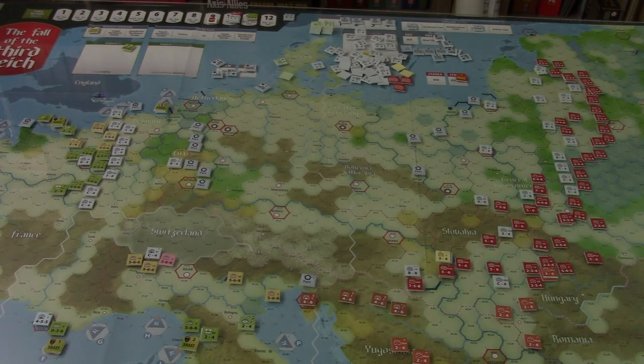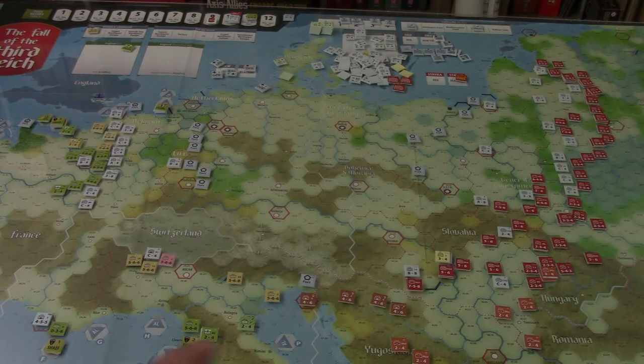Before we get too deep into the reinforcements, of which there are quite a few, I want to talk about progress as the Allies so far. If you compare this rough map on screen to a day-by-day World War II Europe video — where someone put a lot of work into showing how the front lines changed every day — you can watch the whole war in about 17 minutes. Looking at where we'd be compared to November 1st, 1944: we're ahead of time in Italy. We basically swept into northern Italy and captured Milan and all those areas.